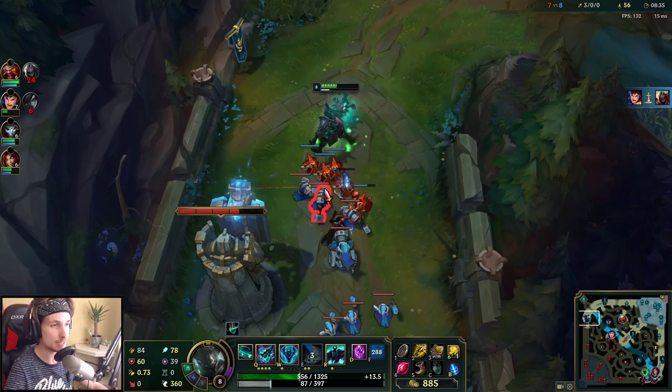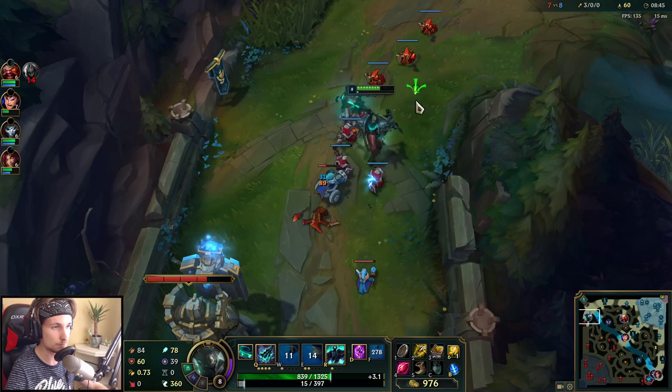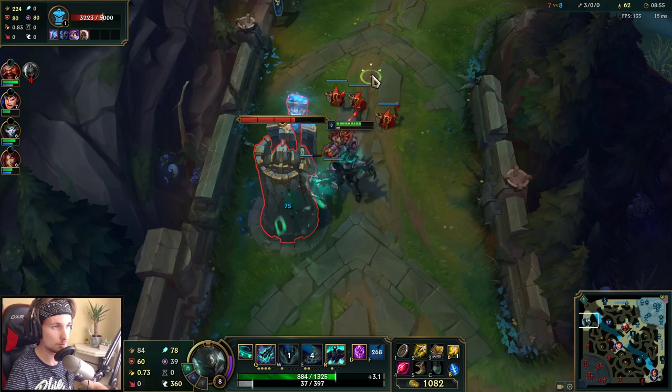You want to be maxing your E second. Also, you can use your W to heal yourself up in case you didn't know. We're going to push the wave all the way and get the final auto attacks.